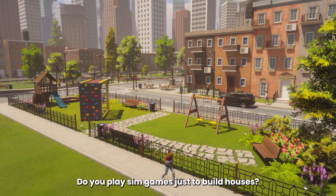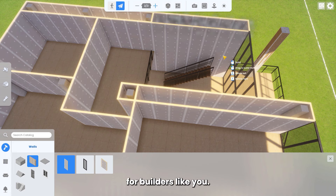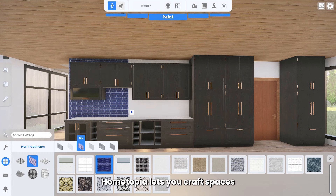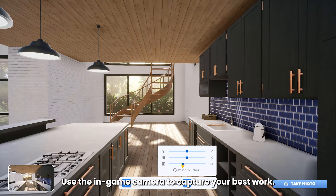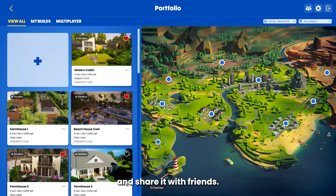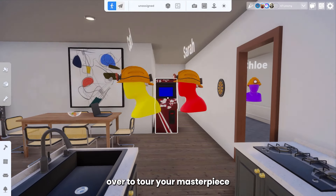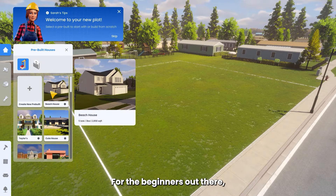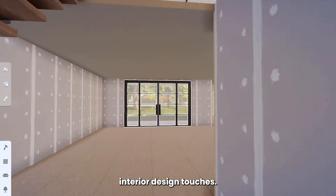Do you play sim games just to build houses? That's exactly why we created Hometopia — for builders like you. With thousands of assets and customizations, Hometopia lets you craft spaces that show off your unique style. Use the in-game camera to capture your best work, build up your portfolio and share it with friends. Invite your crew over to tour your masterpiece or team up and build together in multiplayer mode. For the beginners out there, start with prefab houses — complete homes just waiting for your interior design touches.